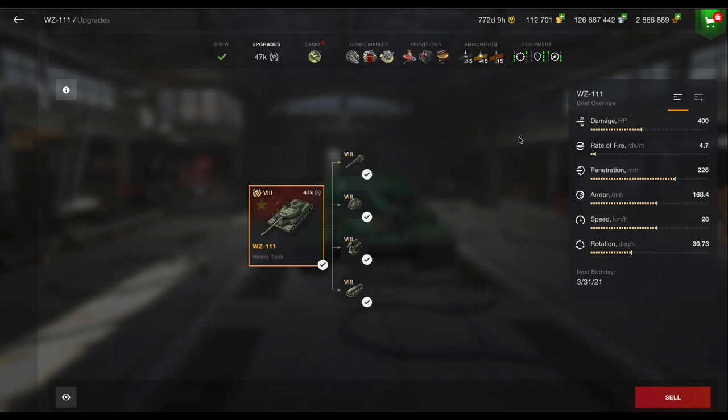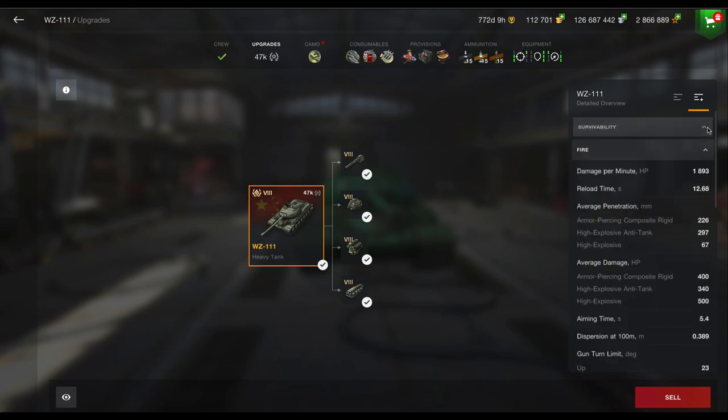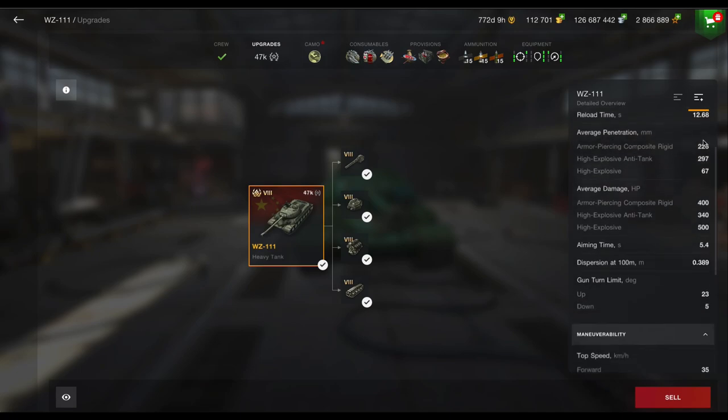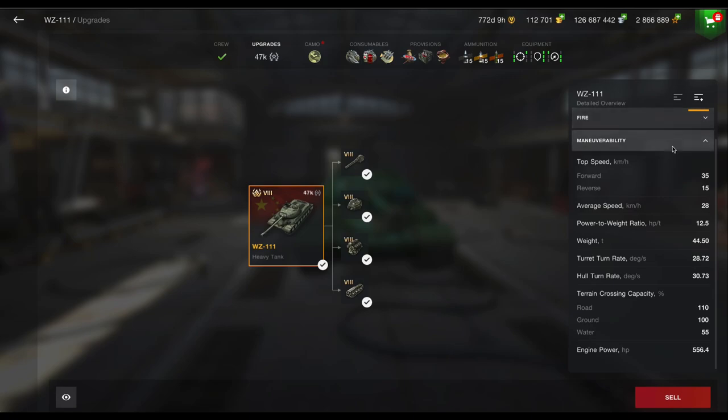The damage is pretty decent. The rate of fire is a bit low. The penetration is really good. The armour is not too bad. Survival-wise it's got about 1,900 hit points and pretty decent turret armour, but it's the hull that really lets it down. DPM is pretty much the same as the Glacial. One thing that does let it down is 5 degrees of gun depression — that's not great — but it does have 23 degrees of elevation.